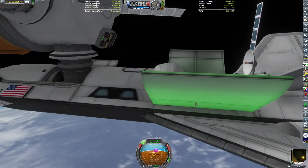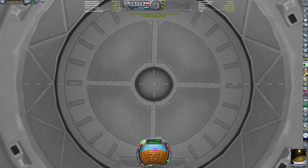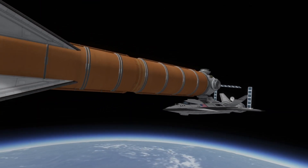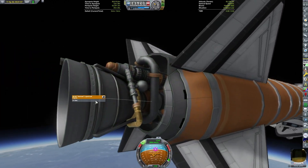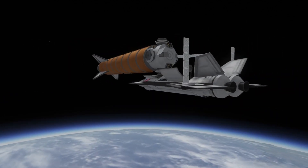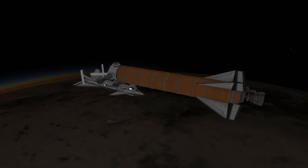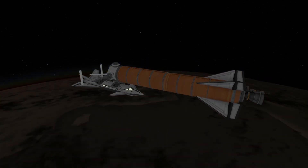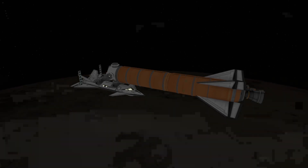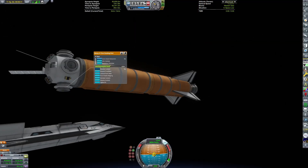At this point I have no idea what I was trying to do controlling that EVA. You can get a nice overview of the station. The station is now complete. I forgot to mention earlier: when I was showcasing how to add the habitat modules, there are two variants — indicator and no indicator — which toggles the ring you see for each of the modules.